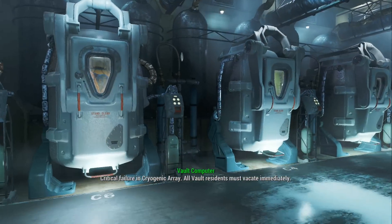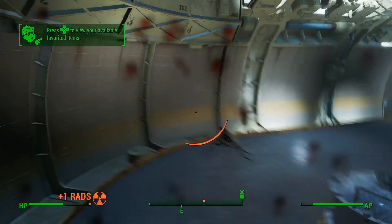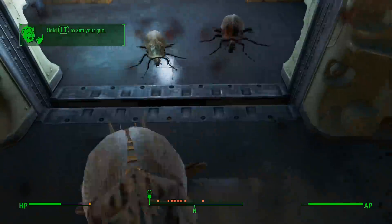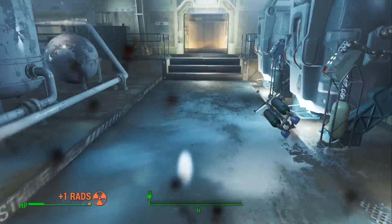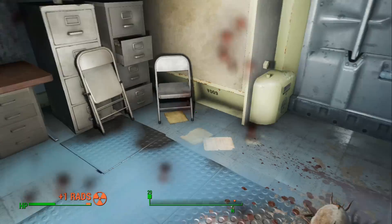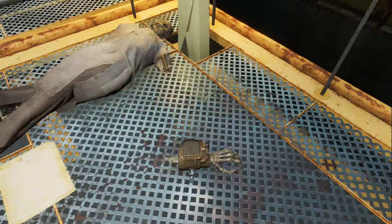There are a number of radroaches in the beginning area that teach you the combat system of Fallout 4. I believe radroach lives matter, so I will not be hurting or harming any of them. Running past them is probably the most efficient way of avoiding combat. I can't pick up the pip-boy because of radroaches attacking me. To solve this problem, I trap the radroaches into several rooms, then hide in the corner until I drop aggro, which gives me the opportunity to pick up the pip-boy and finally leave the vault.